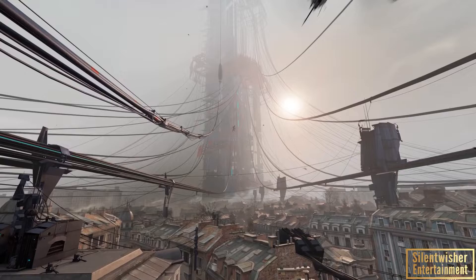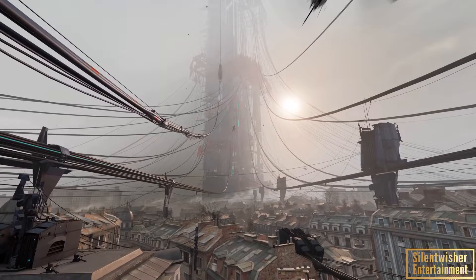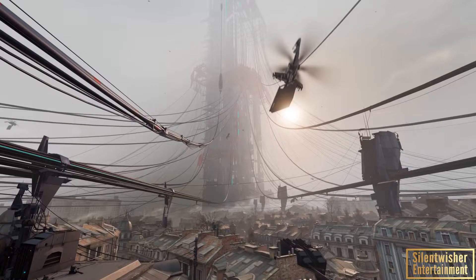Beautiful opening scene here. We've got the roof and some similar props we've seen before in the other Half-Life games, but we've got a lot of new things. Look at this world — it's beautiful. Then we've got the attack choppers carrying in parts for the Citadel. Remember, this is a prequel, so keep that in mind. That's why the Citadel is being constructed in this game.